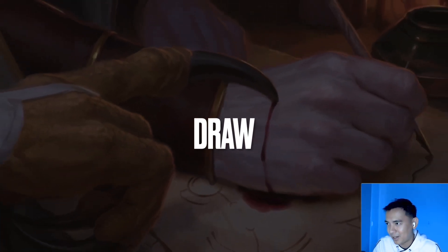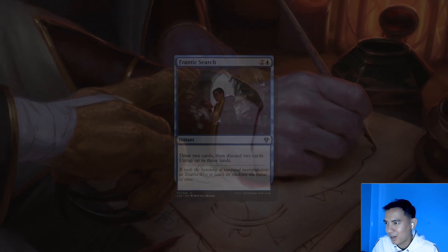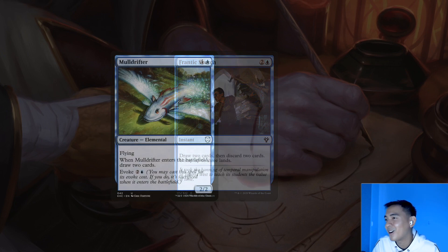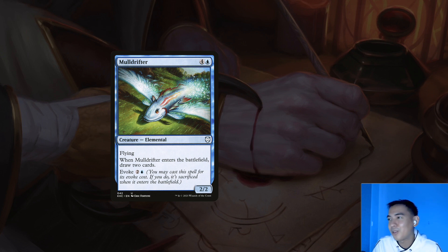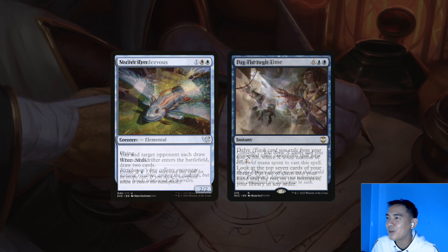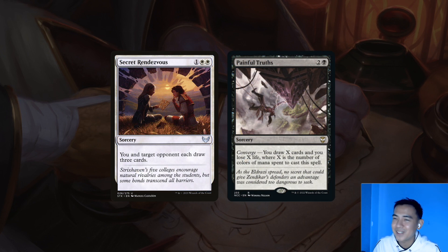This deck is built around building card advantage, so draw is one of the core and central themes. Frantic Search is a 3-drop that loots for 2, and much like Snap, it's a good setup for our second spell because we untap 3 lands. Our second spell can then be something like Mulldrifter — a 5-drop we can evoke for 3, casting it and drawing 2. Dig Through Time is an 8-drop we can cast for as low as 2 if we delve enough cards away — it digs 7 deep and lets us put the 2 we need into hand. Both of these work great as second spell payoffs because their mana value is much higher versus what we actually pay. Beyond the gimmick cards, we also need reliable draw: Secret Rendezvous and Painful Truths let us draw 3 for 3, which is one of the best rates in the game.